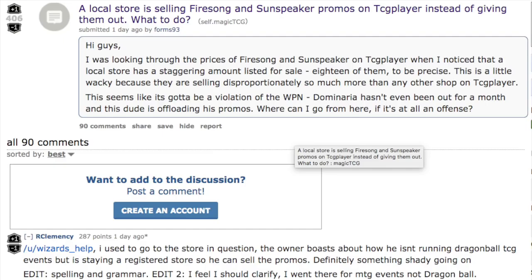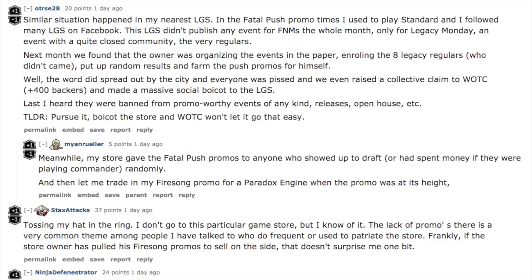But this particular promo, Firesong and Sunspeaker, is very unique, and the only way to get it is from your local game store. You cannot actually open one of these cards from a booster pack. Normally promos are kind of a nice foil with alternative artwork, but this particular promo has been selling very well, especially for a buy box promo, because it is unique. There is no other way to get a copy of this card other than buying a box and hoping your store gives it to you.